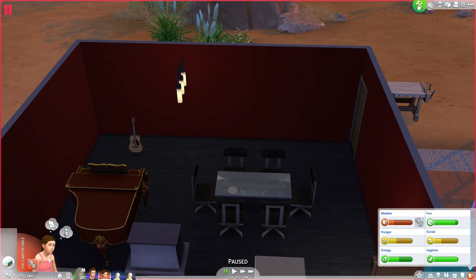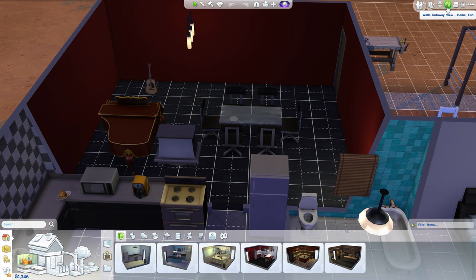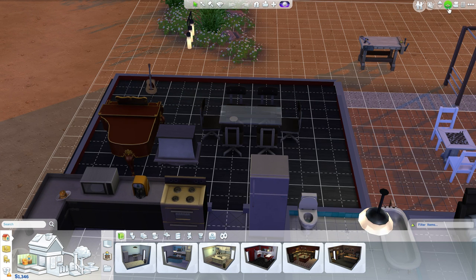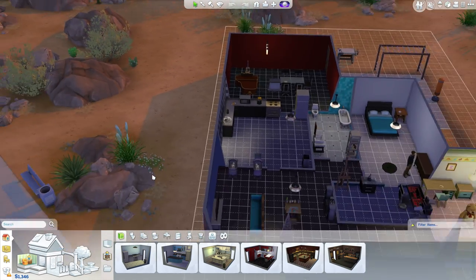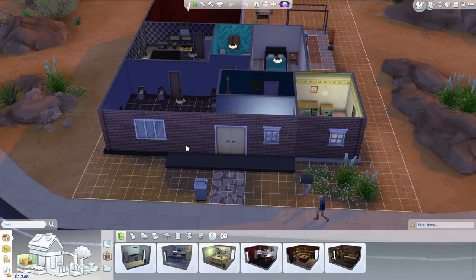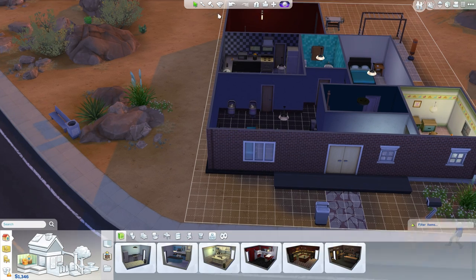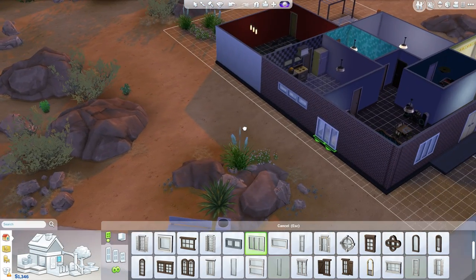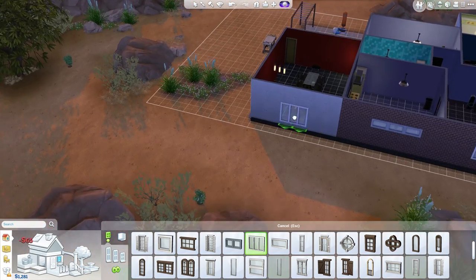I do want to start putting windows in because people were saying Scott needs windows. In my defense I normally have the view like this so I don't ever see it, but I understand I need to put windows in. Let's add some windows - I quite like these big ones that let in loads of light. Put those down one notch, there we go perfect. Put another window perhaps there - 65 each, that's not too bad.